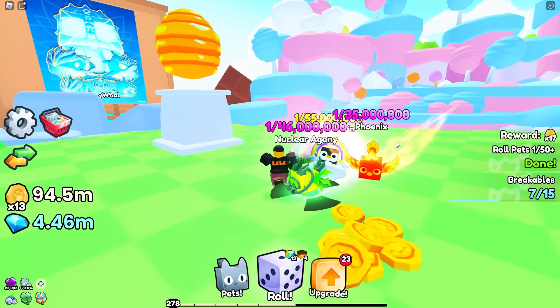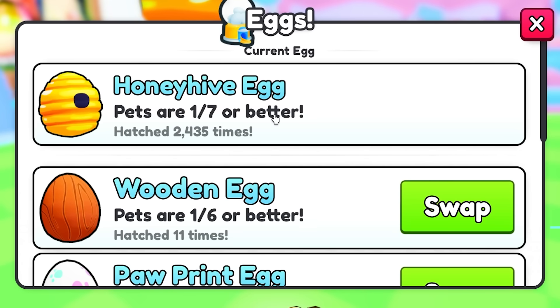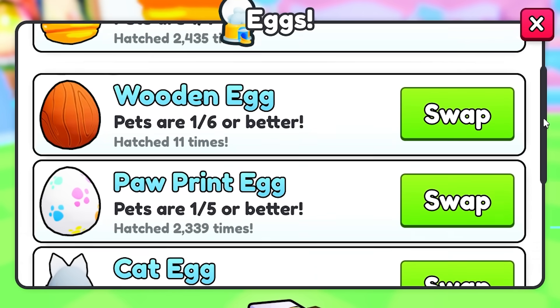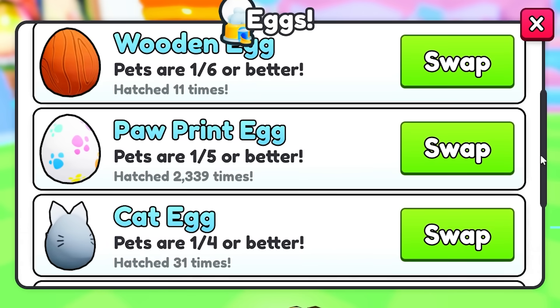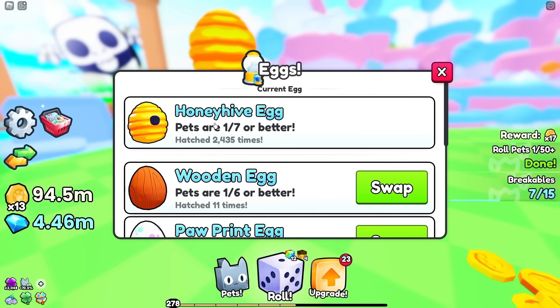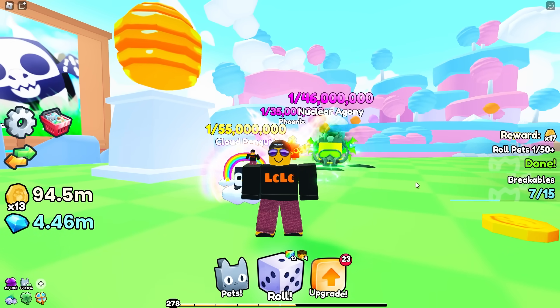End of flashback. Now you've seen that footage - this is what it looks like. This is the best egg in the game right now, pets are 1-in-7 or better: the honey hive egg. You guys have probably got these sucky eggs like the cracked egg, spotted egg, cat egg, paw print egg, wooden egg. This is the egg I've been hatching overnight and this is what I've got.